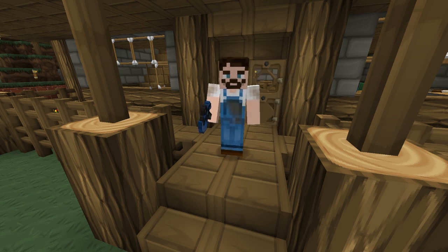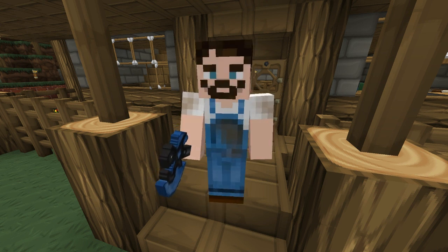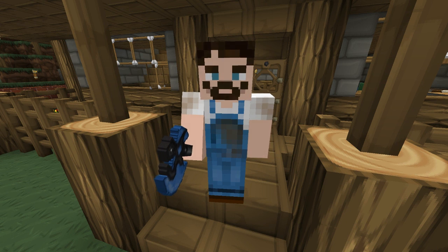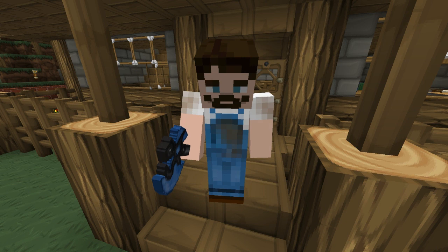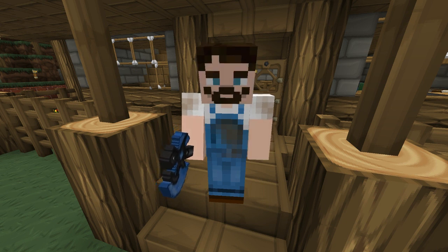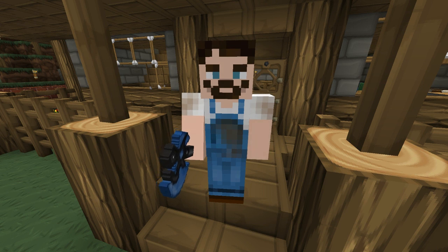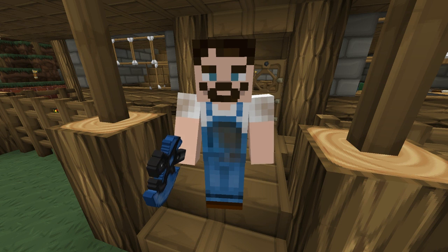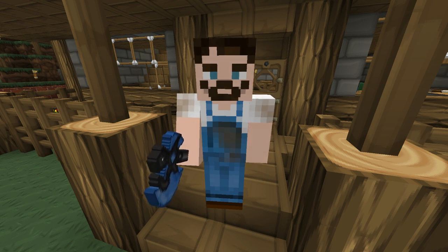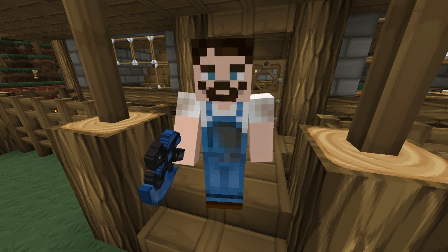Hey guys, welcome back to the farm. Last episode we managed to track down the elusive potato — we stole some potatoes from some cheeky villagers, but I'm sure they won't miss them too much. Now we've got them back to the farm but we need more materials and minerals to make our potato farm. To do that we need to relocate the quarry, but to get the quarry back up and running we need to look into getting power to it, because at the moment the rest of the conduits go to the brewery. So this episode we're probably going to be looking into getting our power and shipping it around the farm — let's dive in and get technical.